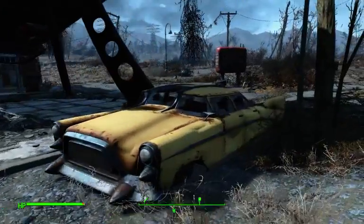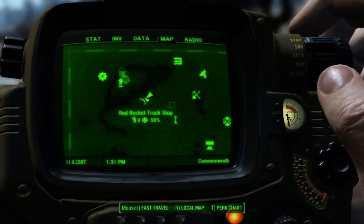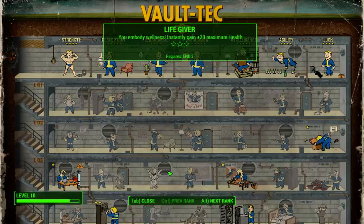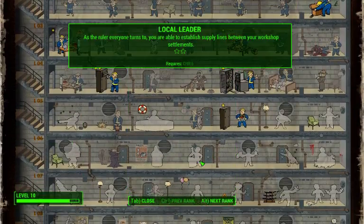The trick that I'm having is I'm scrapping stuff but our resources don't transfer from one owned area to another. I think that's what's called the local leader — supply lines.